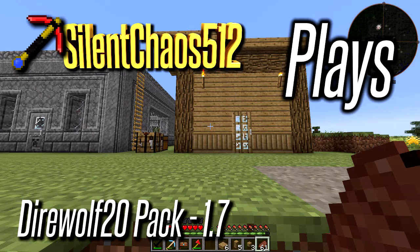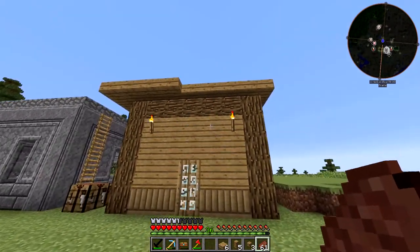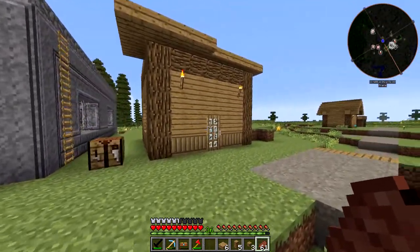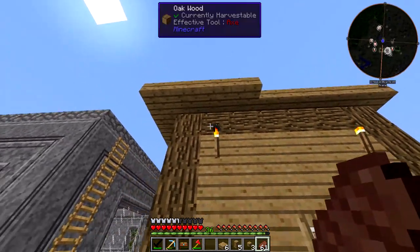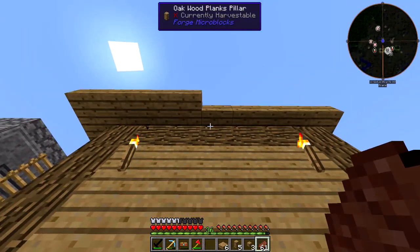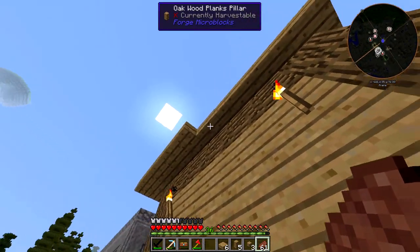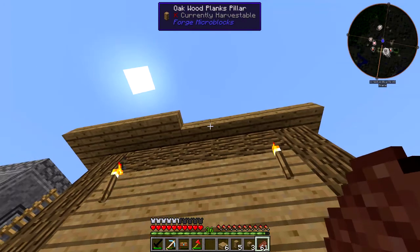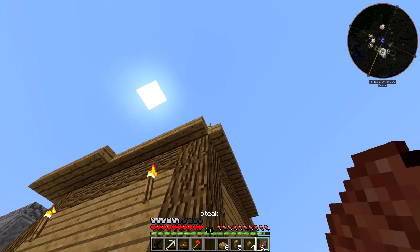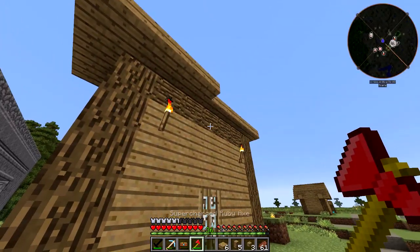Hello everyone and welcome back to the Direwolf20 modpack. I was told I should probably put a little trimming on these buildings, and I agree they do look a little bit dull because they're just boxes technically. I tried some vanilla slabs here and in my opinion that kind of sticks out a little bit too much. I don't like it. Then I thought, why not use some of these microblocks which are only half a block in two dimensions — the pillars here. I think I actually like that a lot more, and then I've got the notches on the corners of course. So I think I'm going to go with the microblocks. I think that'll look a lot better.